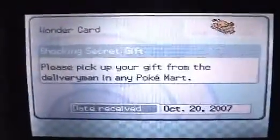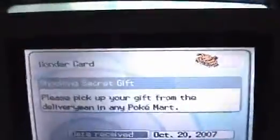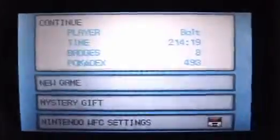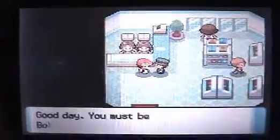There we go — there's Electivire right there. It says please pick up from the Pokemart. So you just go run over to any Pokemart, like this one. You should see this green guy, the delivery guy. Received an Electivire! And that's pretty much it — you have your mystery gift. You do basically the same thing for Magmortar; it's nothing different.